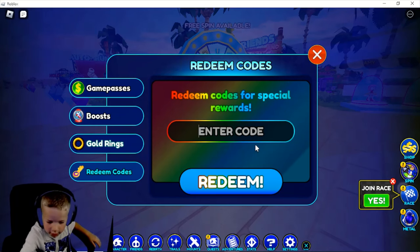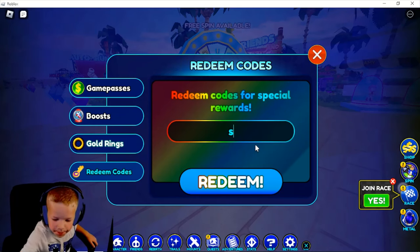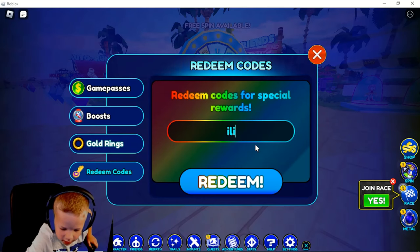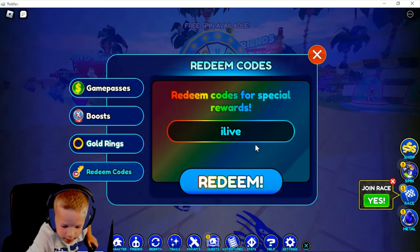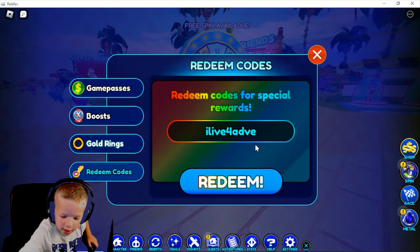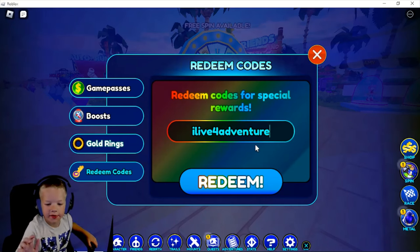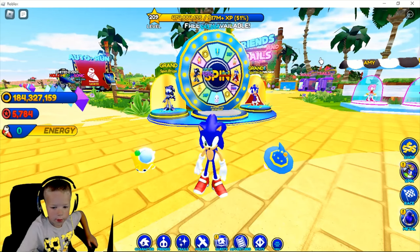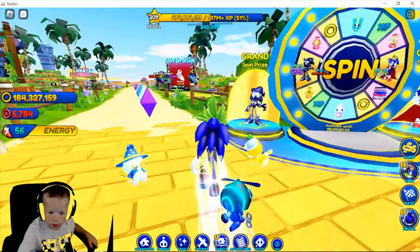The second code is 'rider Sonic riders' and you get Rider Sonic. Our third code today is 'I live for adventure', which gets you your very own Adventure Sonic.